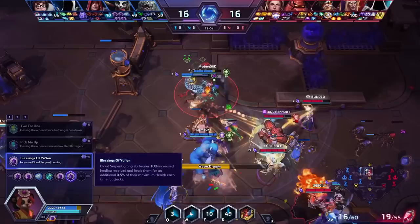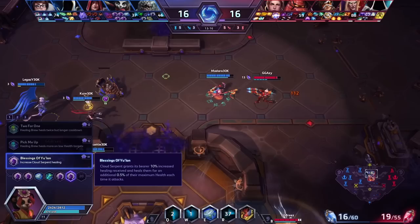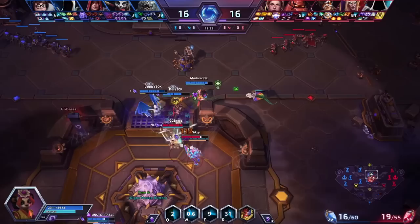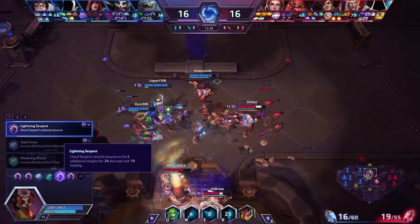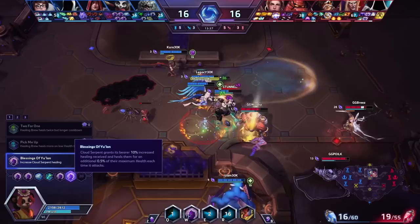How does the bouncing attack interact with Blessing of Ulon? The serpent grants the bearer 10% increased healing received and heals them for an additional 0.5% of their max health each time it attacks — but since it tracks the attack itself, not the bounces, it's only the first hit that triggers it, not the bounces. So it's only going to be the 0.5% per first attack, but it's still a nice little bit of bonus healing. Is there any talent you would go differently at 13 or 16 here?